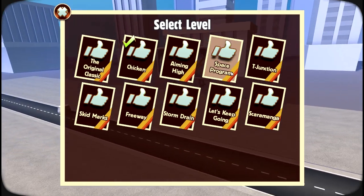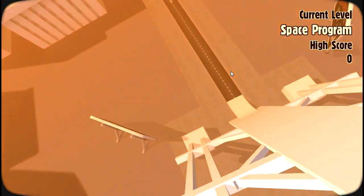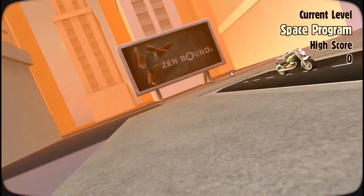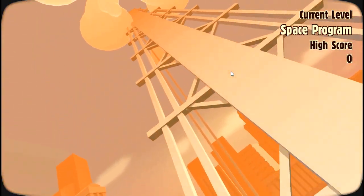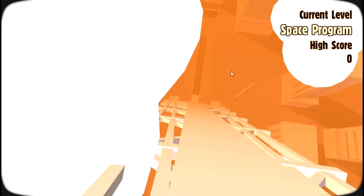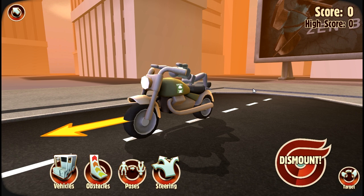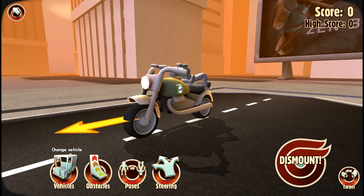There are ten different levels. I've played a couple - I'm going to try the Space Program level, that sounds pretty fun. So we've got to launch yourself into space. I did manage to put my Supreme Repeat logo on the side - look at that, it actually works. You can put your own logos on your stuff, that's pretty awesome.